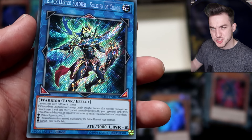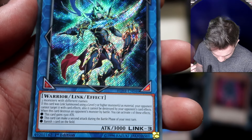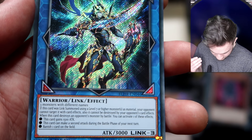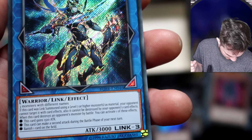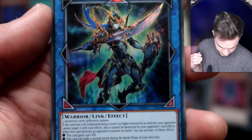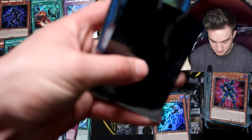Soldier of Chaos — beautiful card. Warrior Link Effect Monster requiring three monsters with different names. If this card is Link Summoned using a Level 7 or higher monster as material, your opponent cannot target it with card effects and it cannot be destroyed by your opponent's card effects. When it destroys an opponent's monster by battle, choose one effect: this card gains 1500 attack; it can make a second attack next turn; or it can banish one card on the field. Getting sleeved up in the beautiful Golden Dealer Sleeve.